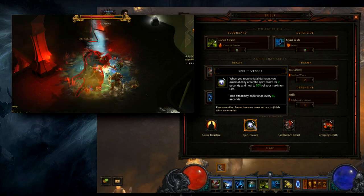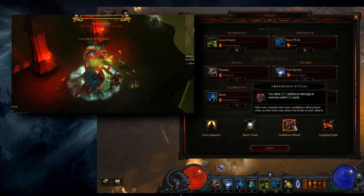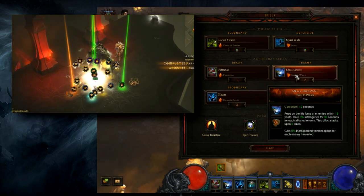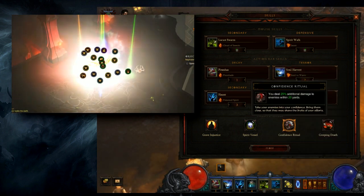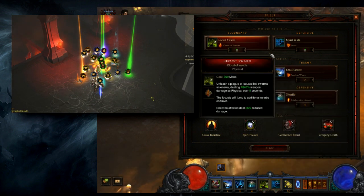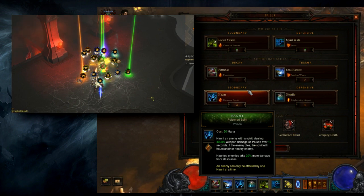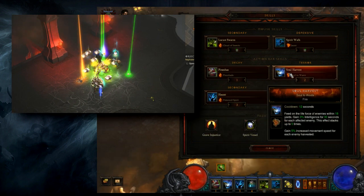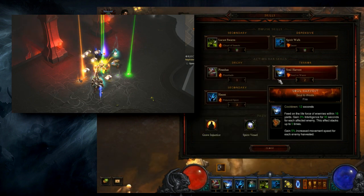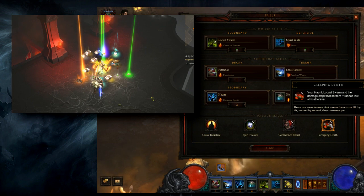Spirit Vessel is really beneficial for pushing higher greater rifts — gives you that free revive. Confidence Ritual provides more damage to nearby enemies, and since the range of Soul Harvest is only 18 yards, this will always be in effect. Basically all of our damage comes from popping Soul Harvest, not from the damage over time effects of Locust Swarm and Haunt themselves. Those are the applications of the DOT effect, but Soul Harvest is the trigger — that's what actually brings the pain. The play style involves first tagging all enemies with Locust Swarm and Haunt, then coming in and popping Soul Harvest to kill them. Lastly, Creeping Death makes Haunt, Locust Swarm, and the damage amplification from Piranhas last almost forever.